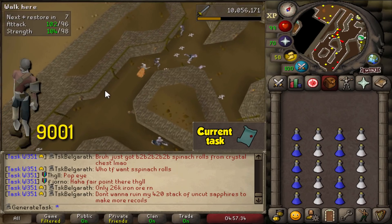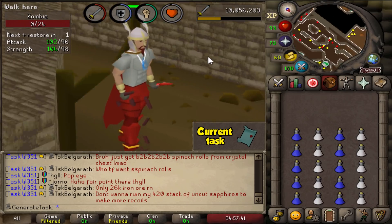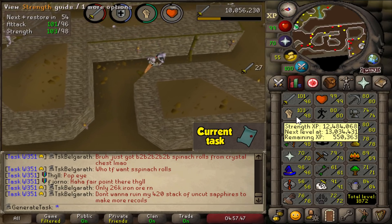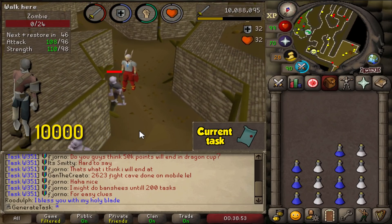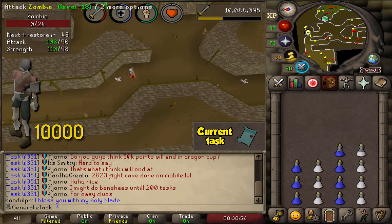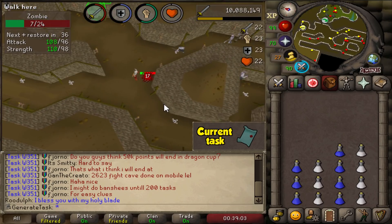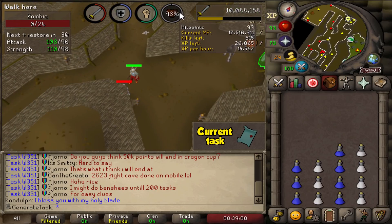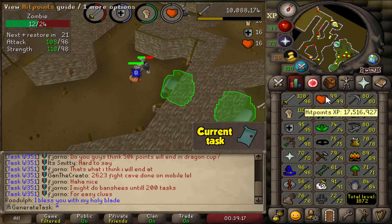We just hit 9,001 KC at the zombies — so I guess you could say it's over 9,000. Almost double the drop rate and we're not done yet. 550 KC until 99 Strength — getting way too much XP here to my liking. It is time: we have reached 10,000 zombies slain, over double the drop rate. 10,000 of these suckers and we're still not done. Hopefully I won't have to go all the way to 15,000. We're also very close to another virtual hit points level — 815 kills away; that'll be level 102 before getting our second 99. 17.5 mil XP in hit points.